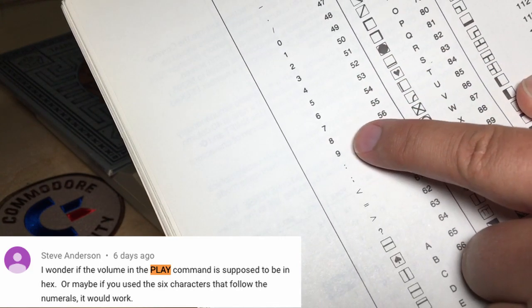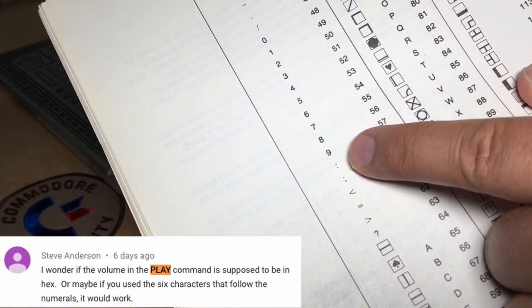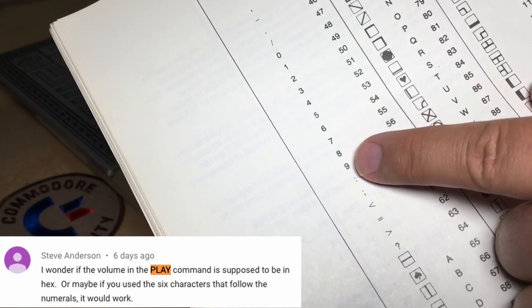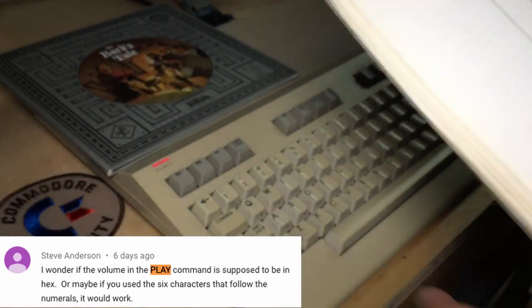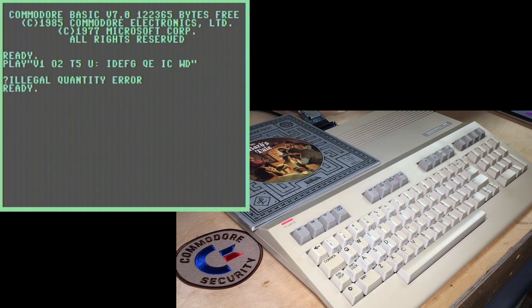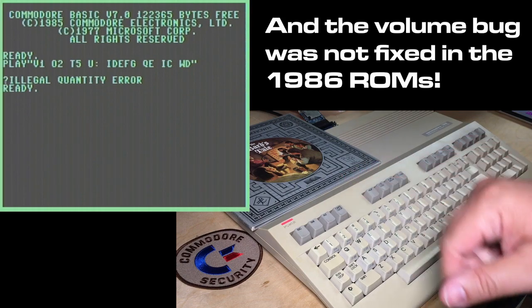It was also suggested that maybe just use the characters after the numbers, which are the colon, semicolon, and so on — maybe it would interpret this as volume 10 and 11 and so on. So we'll try that. But no, you get an illegal quantity error. So that volume bug is quite persistent.